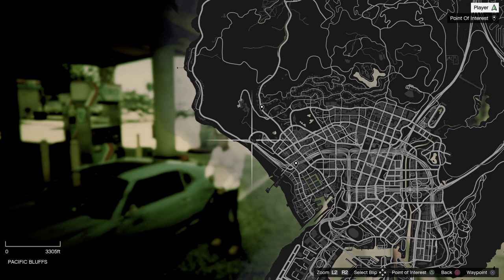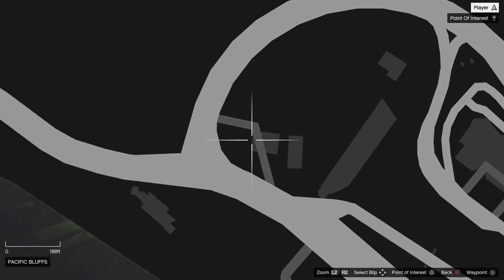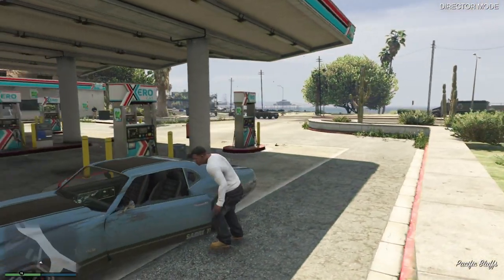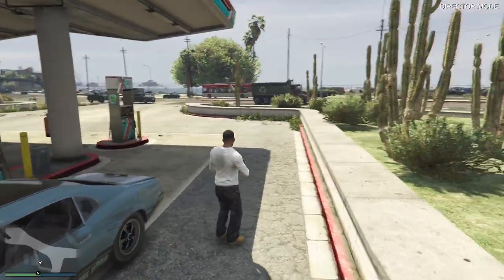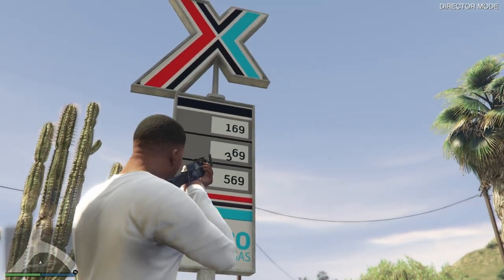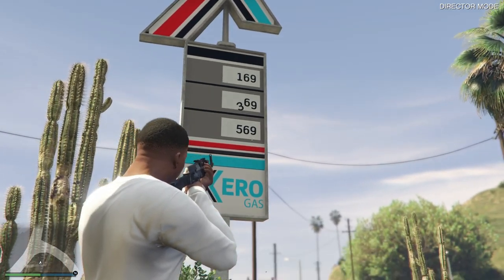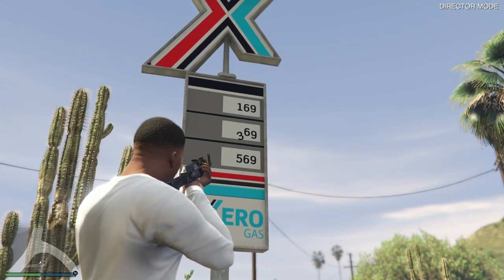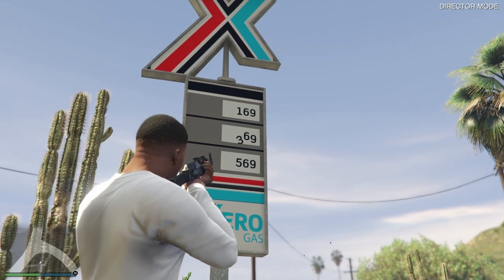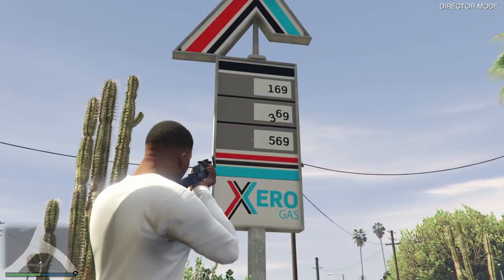For our next easter egg, it's going to be at this location on the map. This is across Pacific Bluffs at a Zero gas station. If you look up at the sign, you'll realize that every single gas price ends with 69. In the middle you can see there's a 3 that fell down, so you just have 69 over there. Did the 3 fall over because of some sort of natural wind? Absolutely not.